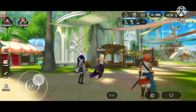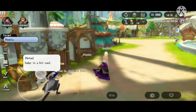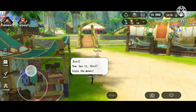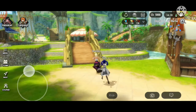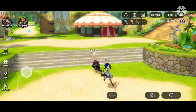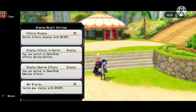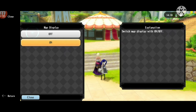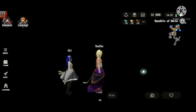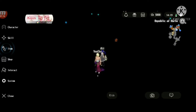Turn the map display back on and keep your camera pointed towards where you saw it. Get a little bit closer to where you think it is, and then once you're close, go back into drawing settings. Turn the map back off and then scope around, and keep doing this until you locate the chest.